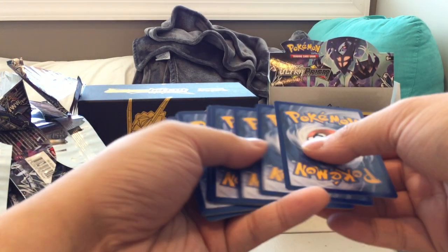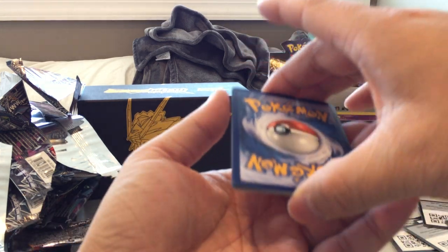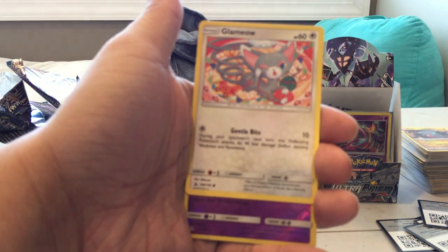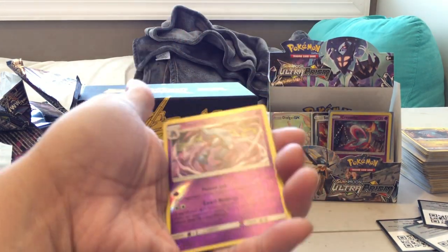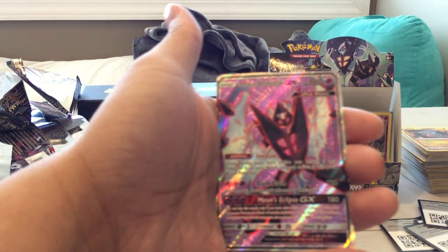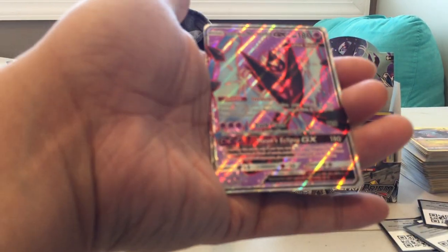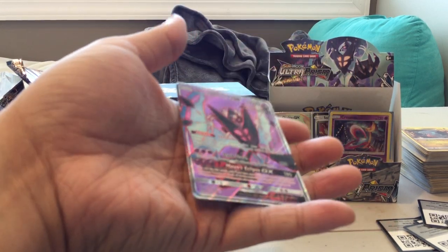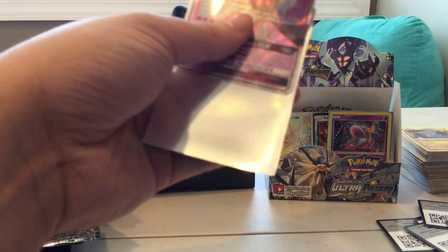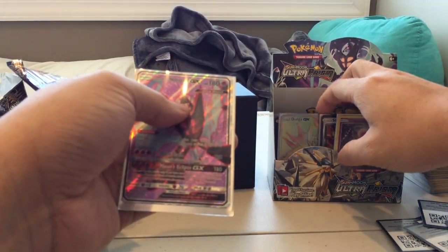Last pack — can we get something good? Chimchar, Sneasel, Lickitung, Carnivine, Reverse Holo Toxicroak, and oh! Another Dusk Mane Necrozma GX! Would you look at that — we did get our next GX card. Did we get this one before? I thought we did, but let's go through all our pulls.